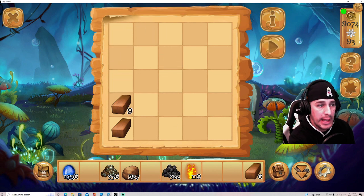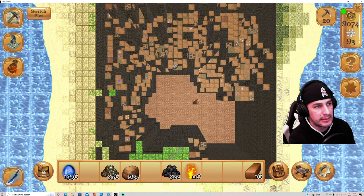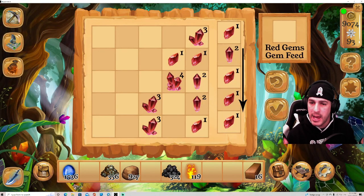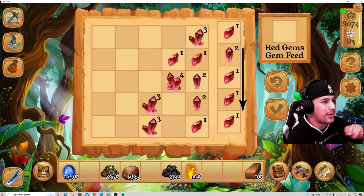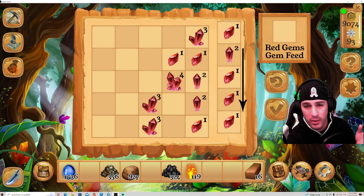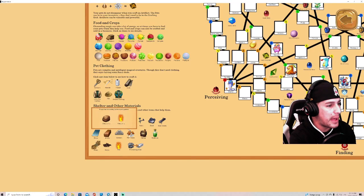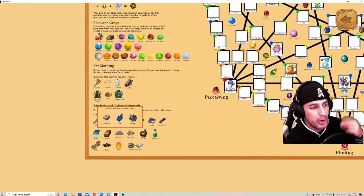I'm creating bricks from material I got from the ground. You can also collect eggs, different kinds of stones, and gems that you'll be able to use in mini games. There's a mini game to create a higher-level gem which helps you achieve level 20 mining, but I'll cover that in a separate video so I don't go too fast or confuse anyone.